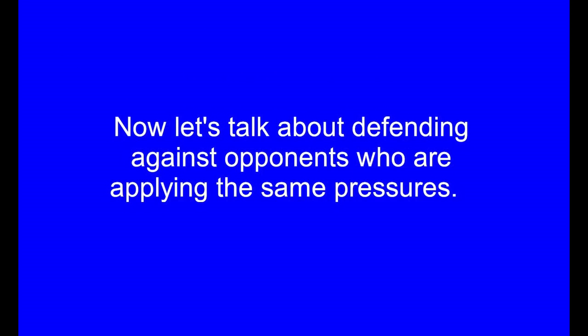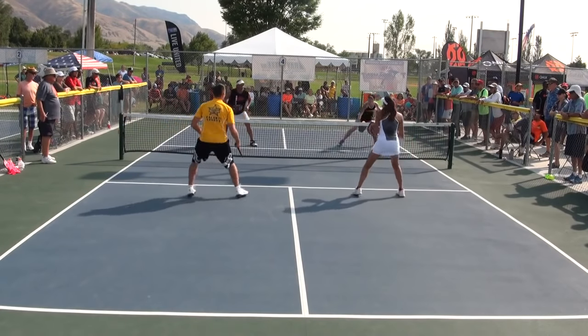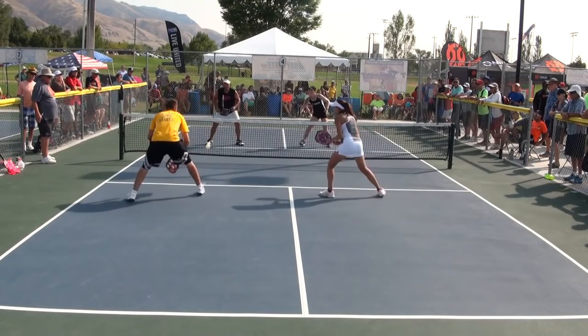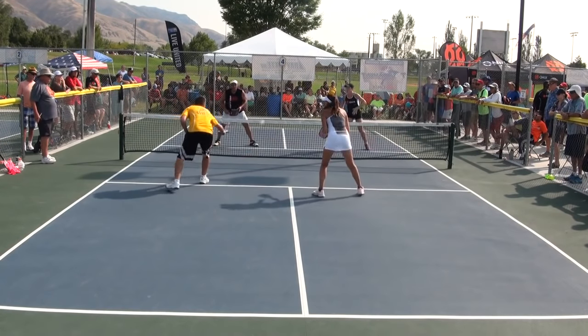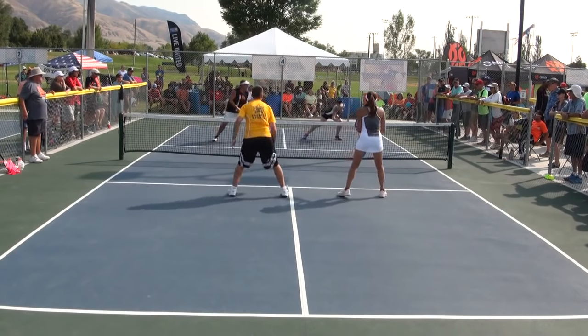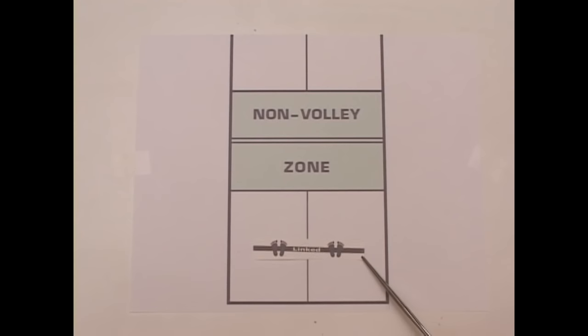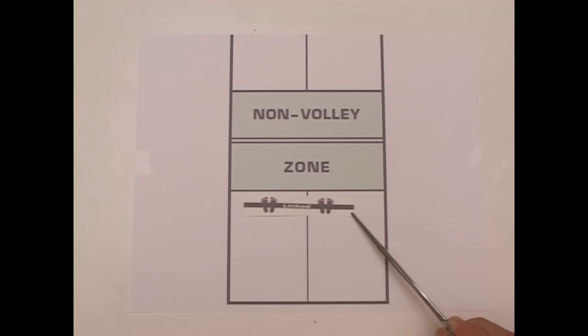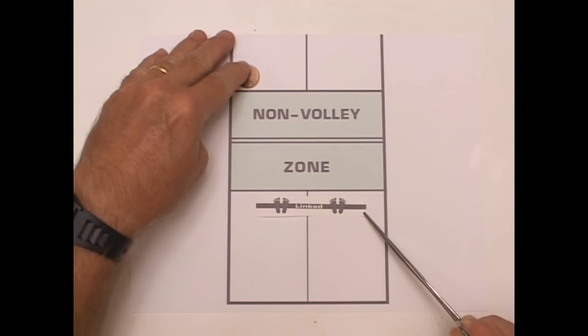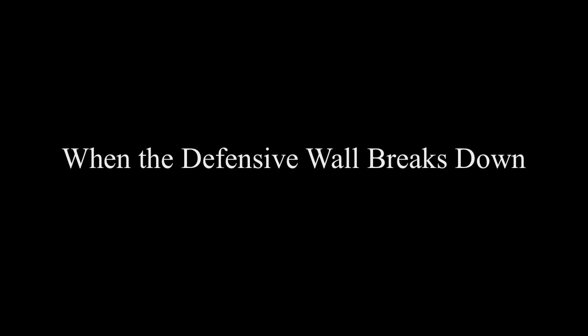Now let's talk about defending against opponents who are applying the same pressures. The most important defense is to stay linked to your partner no matter whether the ball goes to you or to your partner. The link can't get broken and your defensive wall must slide in relation to the position of the ball. When operating correctly, your opponent should never be able to hit between you and your partner without one of you hitting the ball. Likewise, your team needs to look for and exploit any opponent positioning errors.